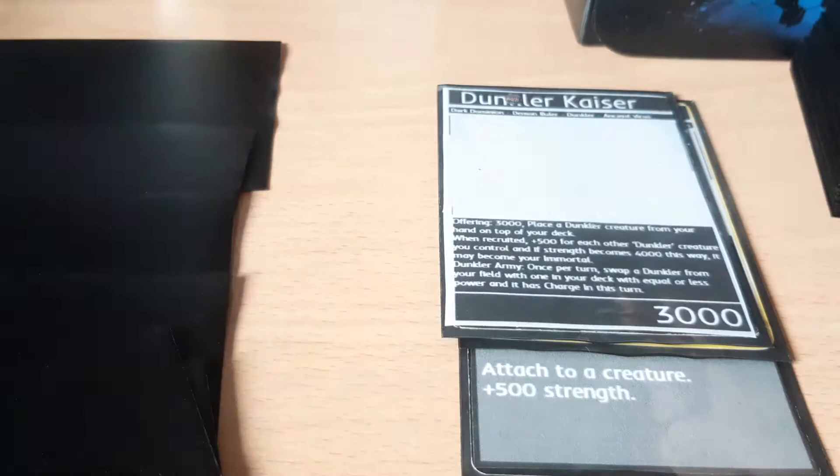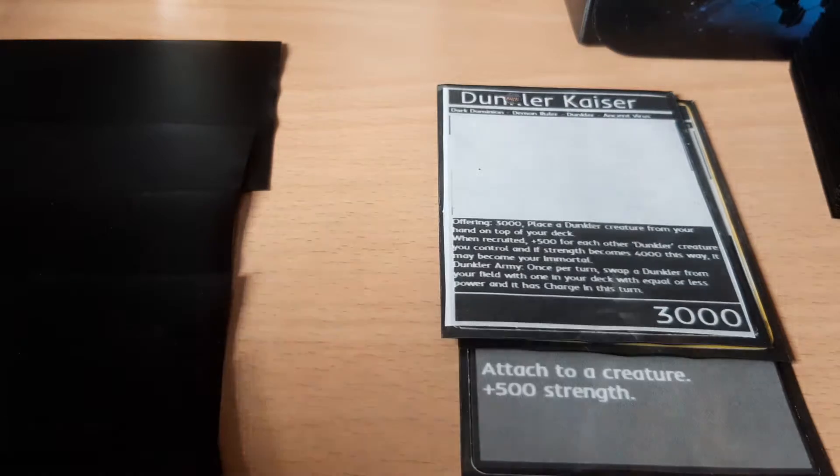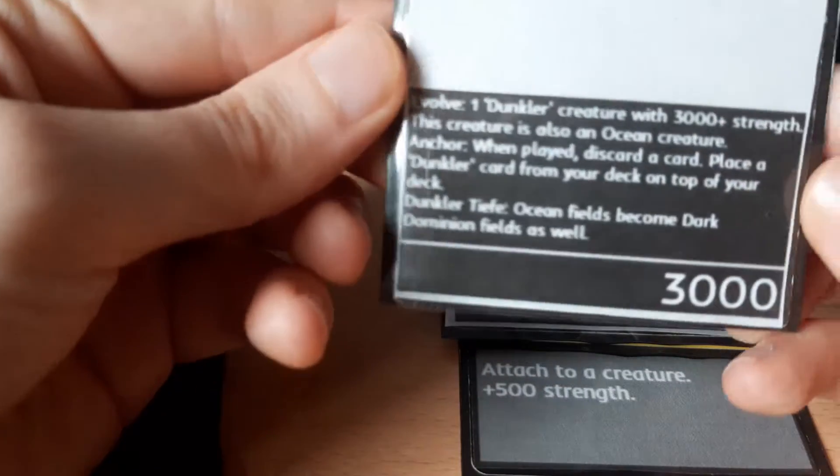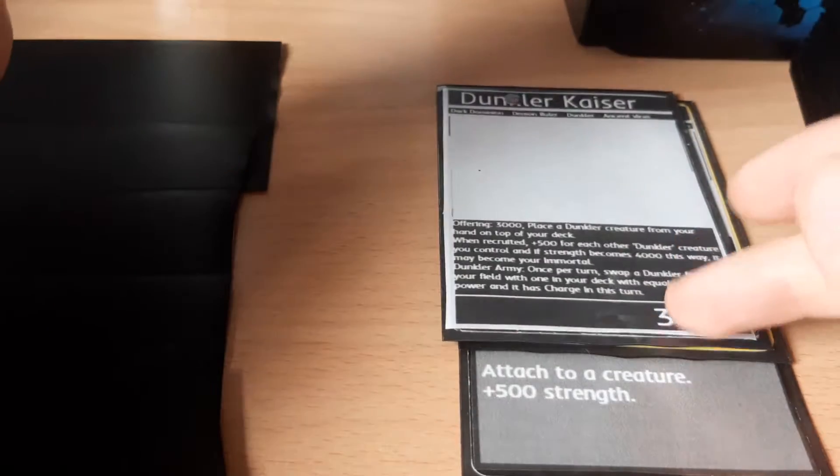One more thing we have is evolution creatures, which go in the spare deck and can be played on top of any creature who meets the conditions. In this instance our evolution creature can evolve from one Dunkle creature with 3000 or more strength, which is perfectly fine.